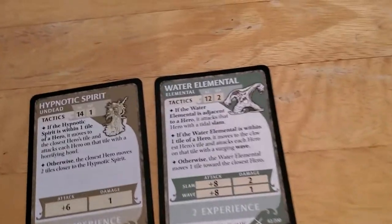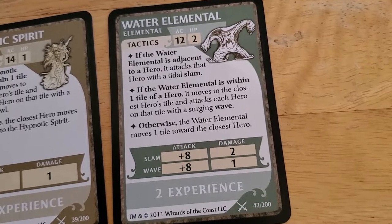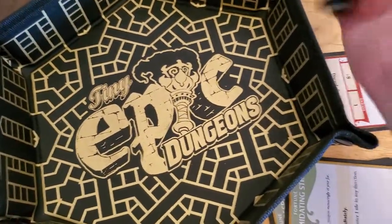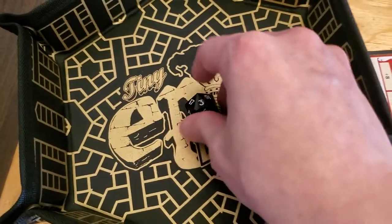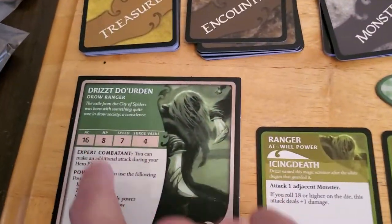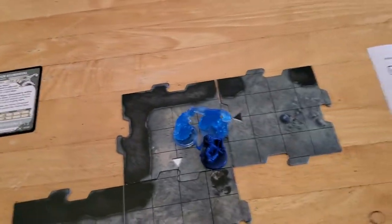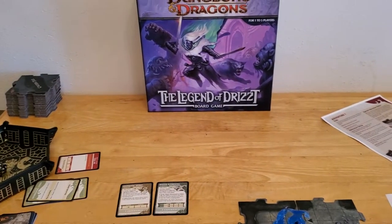And now it's going to attack with a surging wave — so it's going to get a plus eight. It probably needs to roll a seven or lower to miss. Well, for once we got luck on a low roll in our favor. Eight and three is 11, which is well below our armor class. So the Water Elemental missed. And I believe that's it for turn number two.